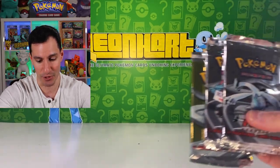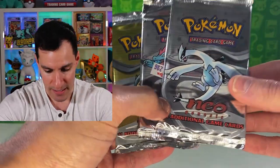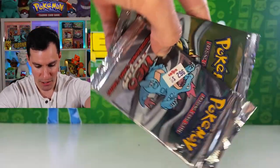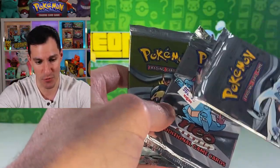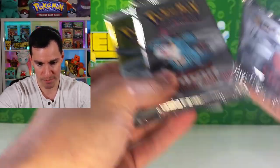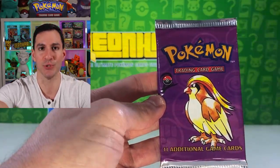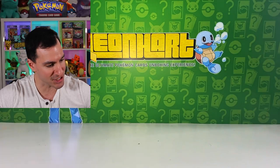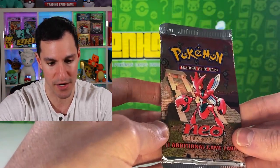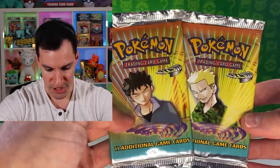Next up is a big set you will love especially if your name is Rhyme Style — Neo Genesis packs. This one still has the $2.96 price tag left on from years ago. Then we have Base Set 2 with Charizard and all that, and Neo Discovery — so it's not just Neo Genesis but Neo Discovery too.